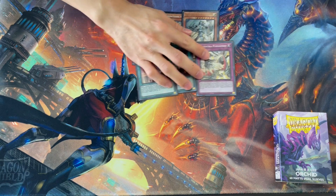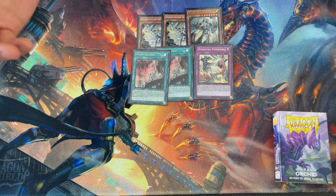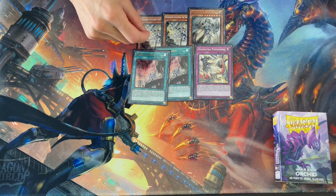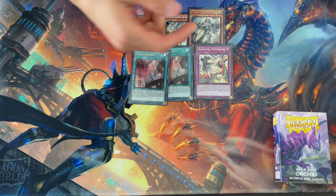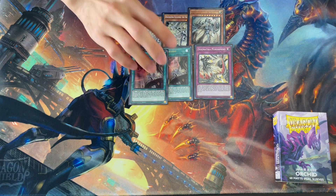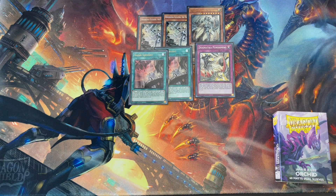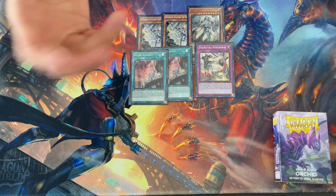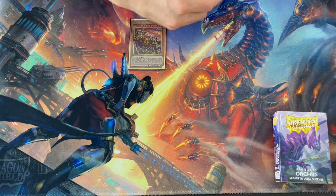The Dogmatica ratios sometimes vary. I find in Dogmatica Eldlich lists they usually only play 1 Ecclesia, but I like 2 — one can get the Punishment and the other can get the Fleur. Also, most people probably don't play Maximus at this point. Ever since the Branded stuff came out, if you resolve Maximus against Branded you're probably going to lose because you just give your opponent like a plus-2. So this is all I play in the Dogmatica section.